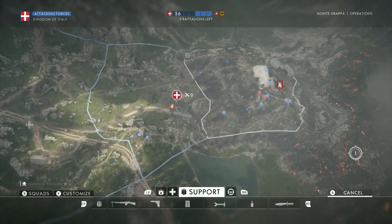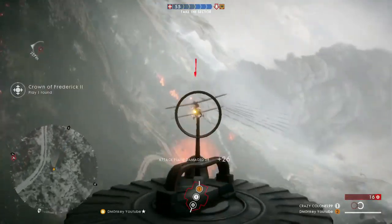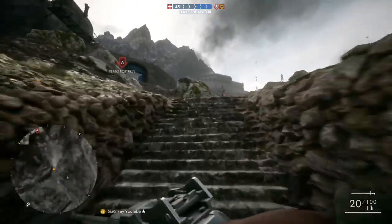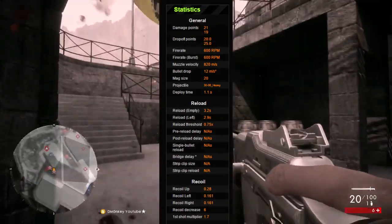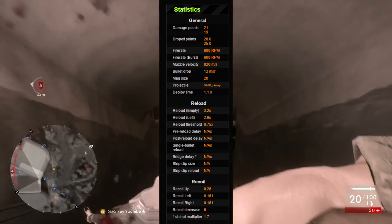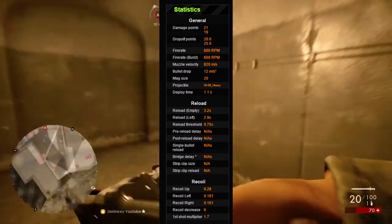The deploy time, if you don't know, is how long it takes to bring out your weapon in Battlefield 1. Most LMGs are much heavier than the BAR 1918 so they have a longer deploy time, but the BAR 1918 is a lighter LMG so it doesn't take that much time to lift it up. That's basically most of the stats you really need to know — they'll be on screen now. I'll also leave a link to synthex.com in the description, which is where I find all my information on Battlefield weapon stats.